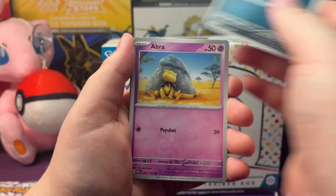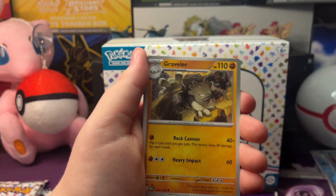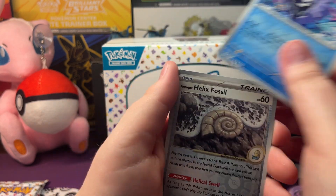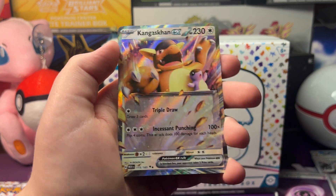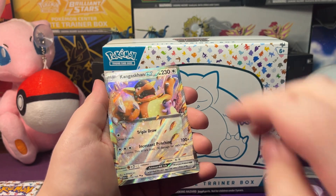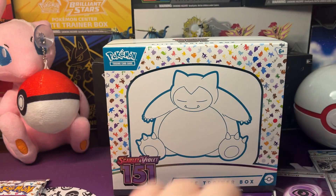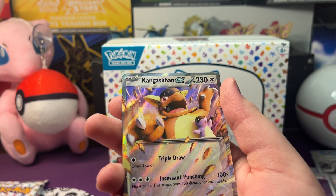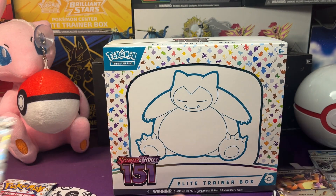So we got a Nidoran, Abra, Staryu, Drowzee, Poliwrath, Graveler, Lapras, a Reverse Holo Cloyster, a Reverse Holo Helix Fossil, and a Kangaskhan EX. That is actually really nice art - I like how it looks like the card got stomped on, that's kind of what it looks like. Pretty cool. With a Water Energy. Let's get her sleeved up, there we go.